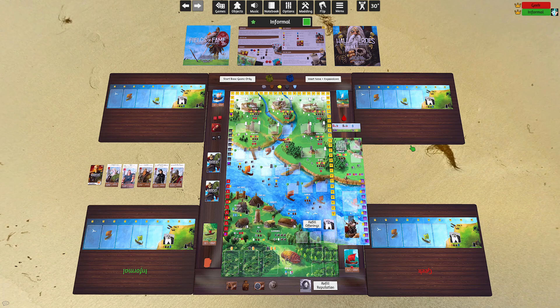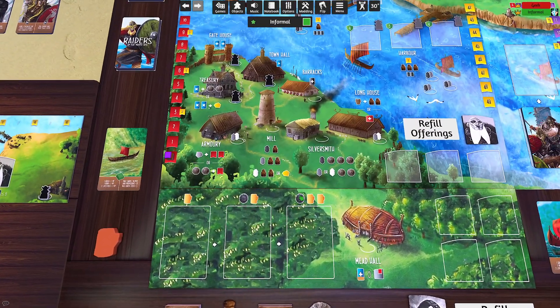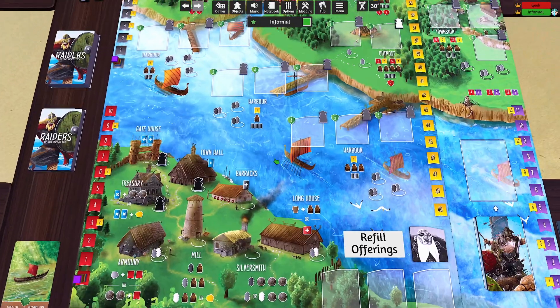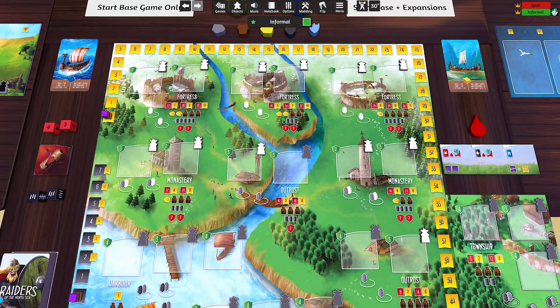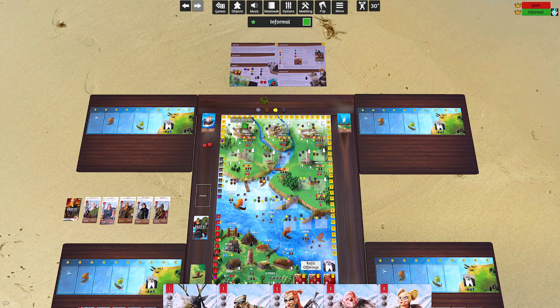There's a lot to look at here, so I hope you're not feeling overwhelmed by the appearance with all the colors and everything. The basis of the game is taking a turn and interacting with two parts of the board — you're either going to spend your entire turn working on this side of the board, or you'll spend your entire turn pillaging various settlements and getting different rewards.